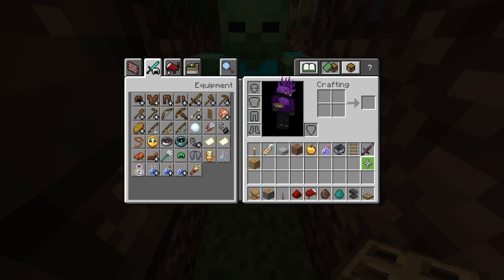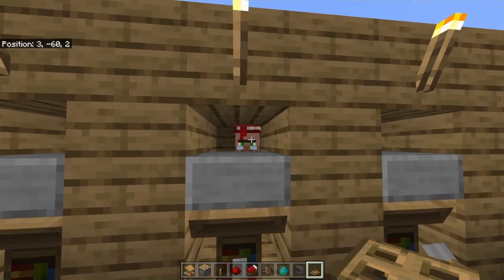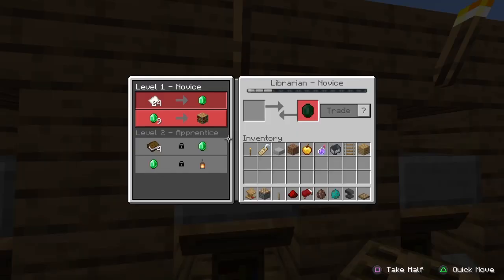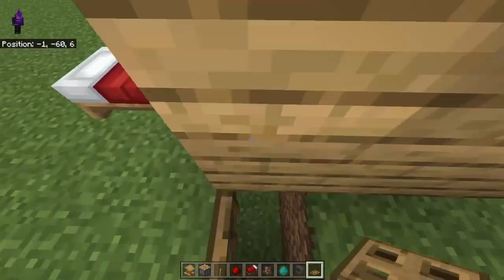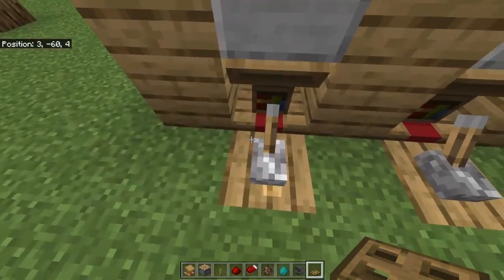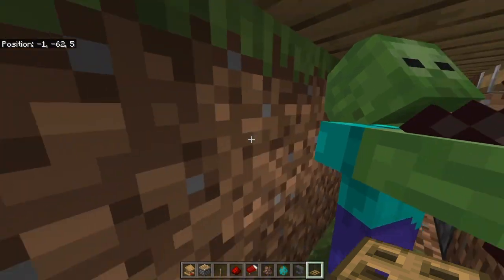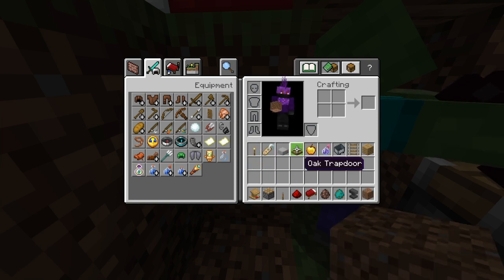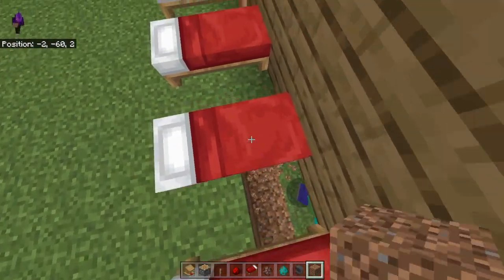If you want the zombie to kill the villagers more easily, give them a sword. Whenever there's a villager that you like and want the trades to get lower, all you need to do is flick this lever so the piston goes down. The villager will be exposed and the zombie will probably try to kill it — he'll go for one villager at a time. Sometimes it can't really reach, which is fine. If you want more space, I recommend adding more room and also making sure the zombie doesn't die from sunlight.